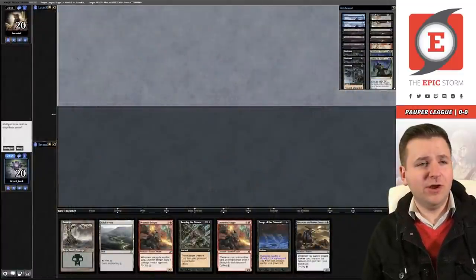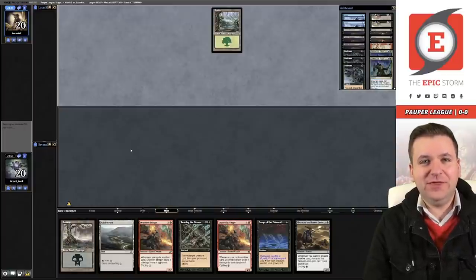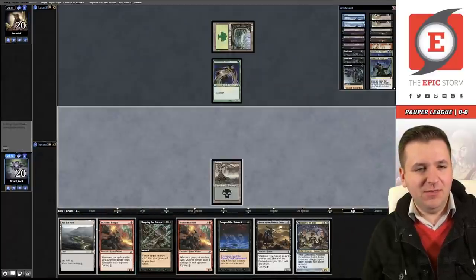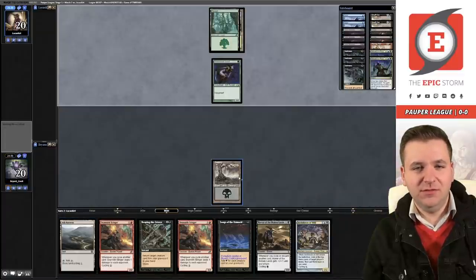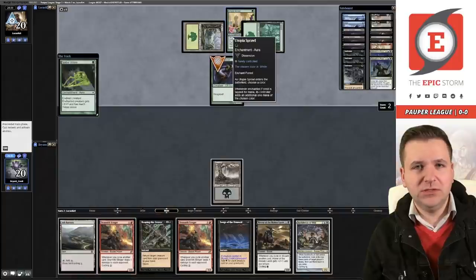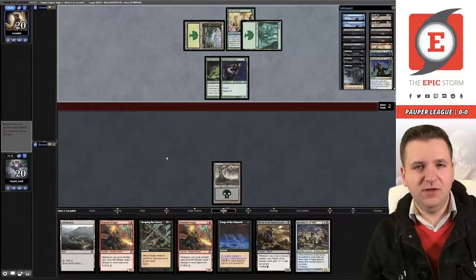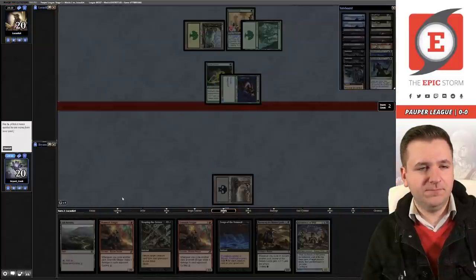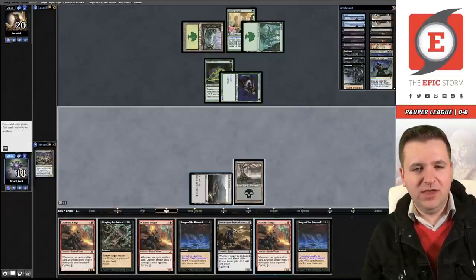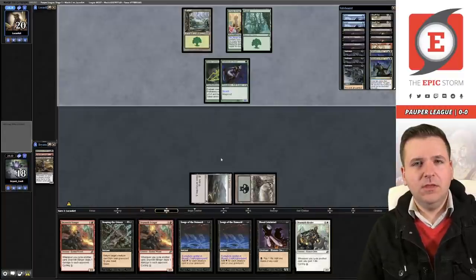Match number one, we're on the draw. We're going to keep this hand — it has literally everything we could want. Looks like we're facing bogles. We're just going to play land and pass. I might just play the ash barons and cycle to keep our velocity up. They're showing white — could be ethereal armor. They're passing, so I'll cycle the architect of will. You want to cycle the ones that cost colored mana. I'm going to be lazy and cycle in my main phase.